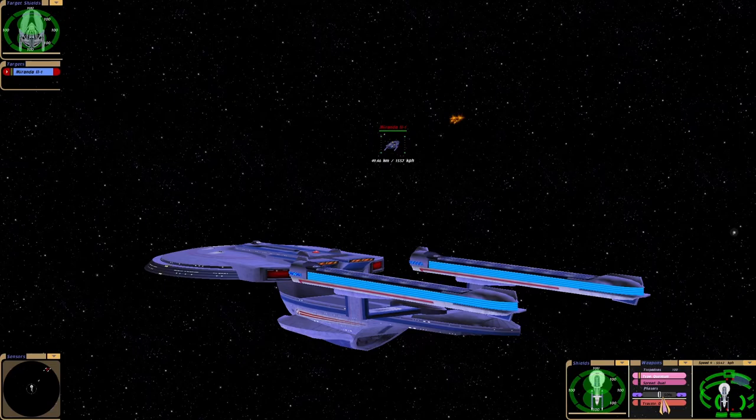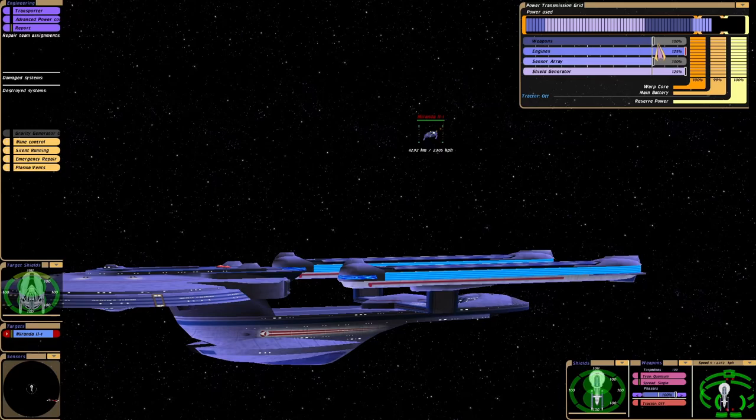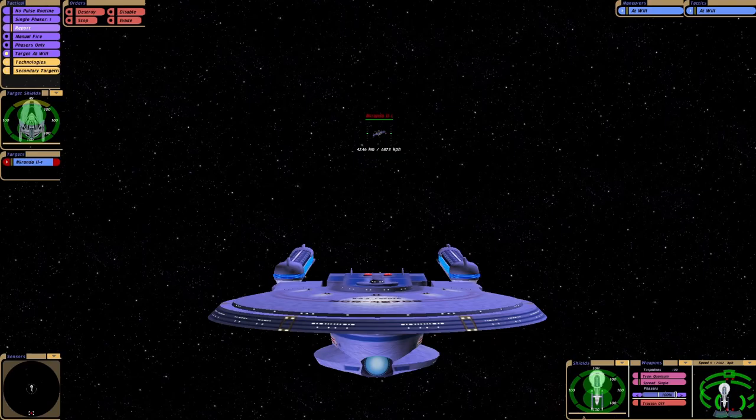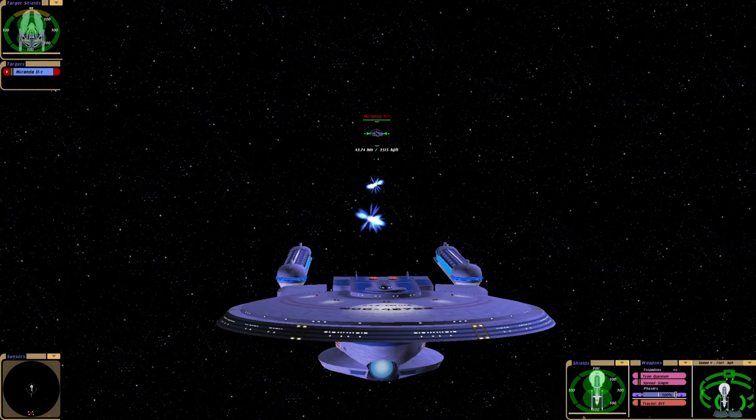We're going to be slightly outgunned here. Let's get to the quantums as soon as possible, because we're going to need them — we want to defeat that thing. I'm very concerned here. They're switching to quantums, which is very, very bad news for us, because they can fire about 10 of them from the front and rear. Let's wait for our quantums. I'm assuming they have to be fuelled at this point — that's why we have to wait.